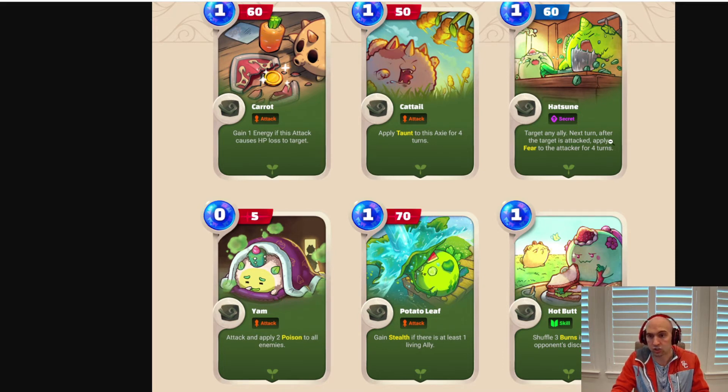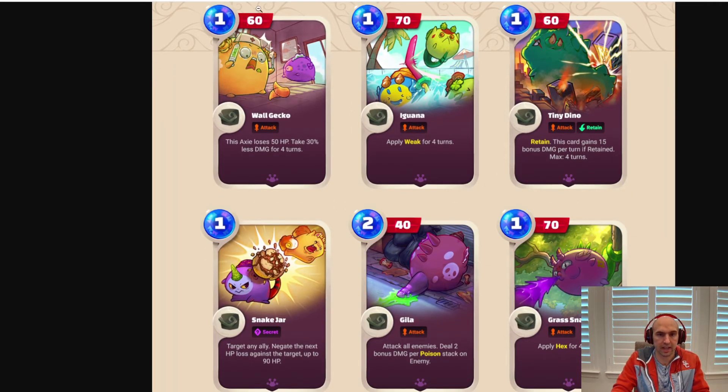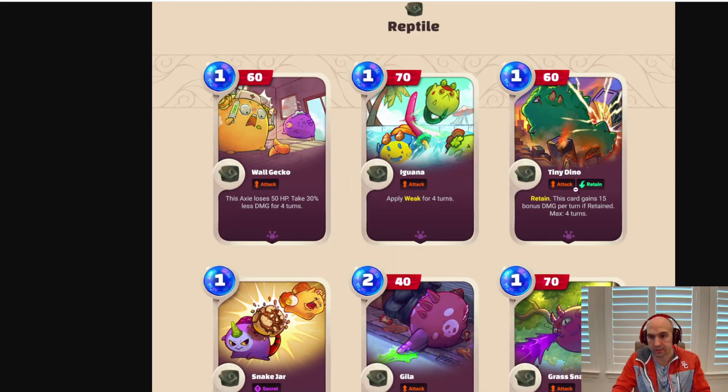Some of these cards say 'target any ally next turn after the target attacks, apply through the target for four turns' — I think that's pretty cool. Secret seems almost like a Pokémon or Yu-Gi-Oh card where you place it face down and it triggers if the opponent does something. And then there's 'Retain,' which lets you keep cards and hold them to do damage later, which I think is pretty cool — as you can see with Tiny Dino.